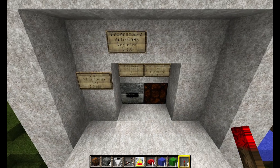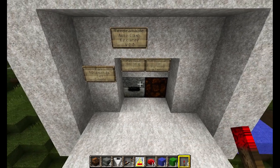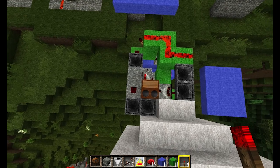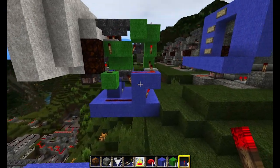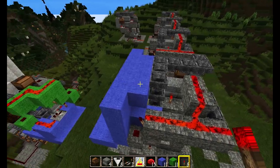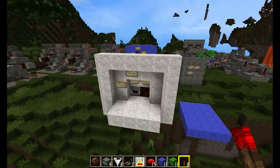Hey guys, Mustang 550 here. I've got an updated version 2.0 of the Programmable Automatic Cache Register Store system. It's much faster and a heck of a lot smaller — only four blocks wide, five blocks long, and only five blocks tall. So a heck of a lot shorter and smaller, more compact and efficient, and a cheaper system as well compared to the old version 1.0. There'll be a link to that version if you'd like to see it.